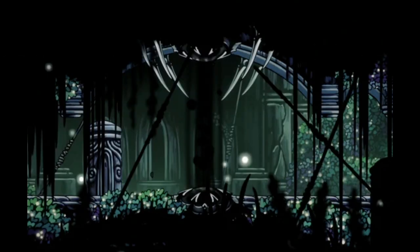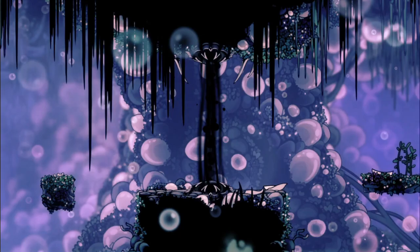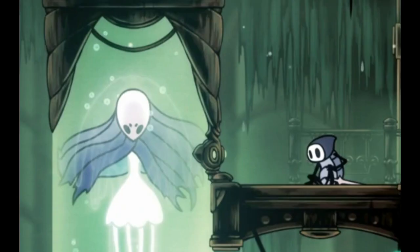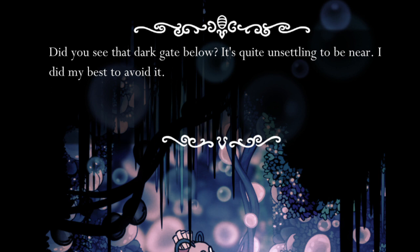We can look at each individual Shade Gate and speculate about why it was placed where it was and what it might be protecting. First is the one in the middle of Fog Canyon. This one's placement in terms of game mechanics is likely a clue to its placement in terms of lore. The Teacher's Archives within Fog Canyon is the location of one of the Dreamers, Monomon. Since the Dreamers need to be destroyed in order to complete the game, it makes sense that the player would be expected to put in some work to reach them. Monomon put some extra security on her seal in the form of giving Quirrell her mask, so the Shade Gate was likely also set up to keep intruders away from the Archives.